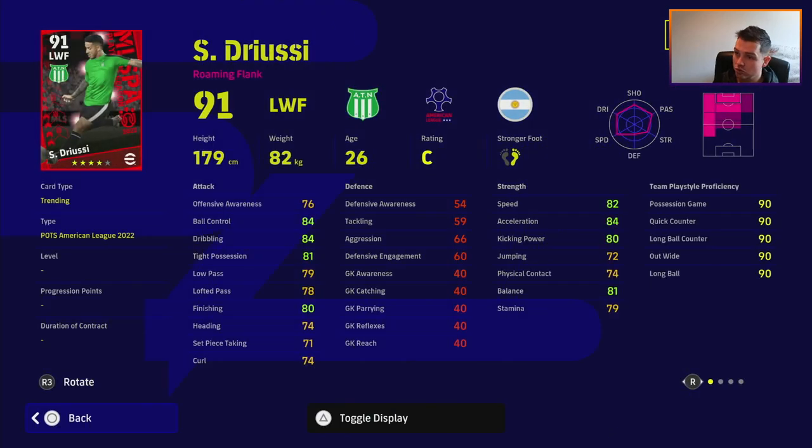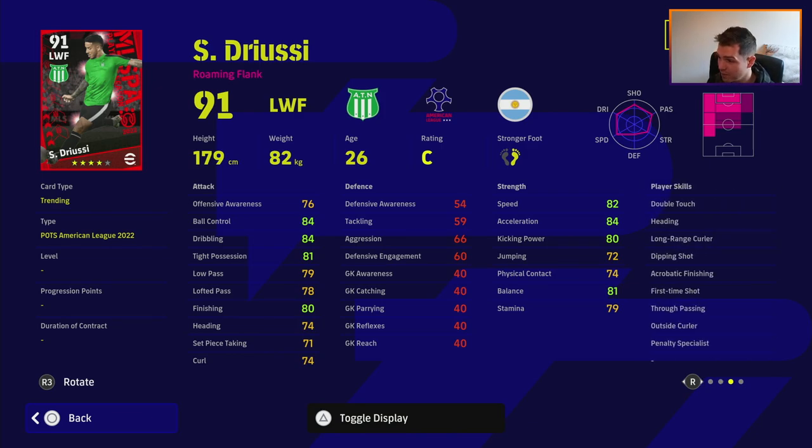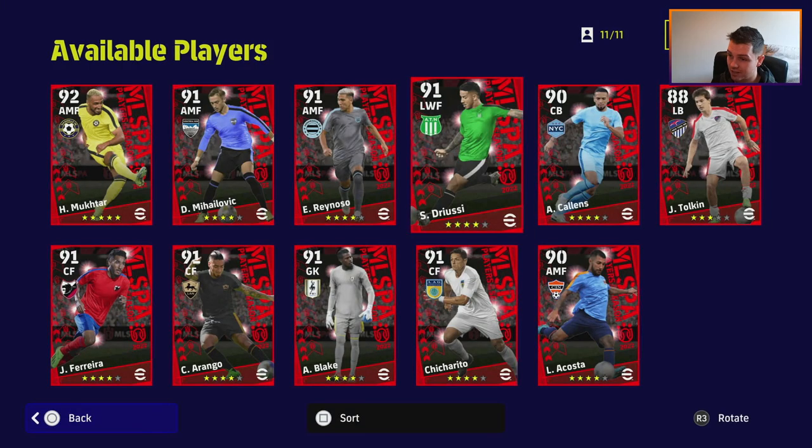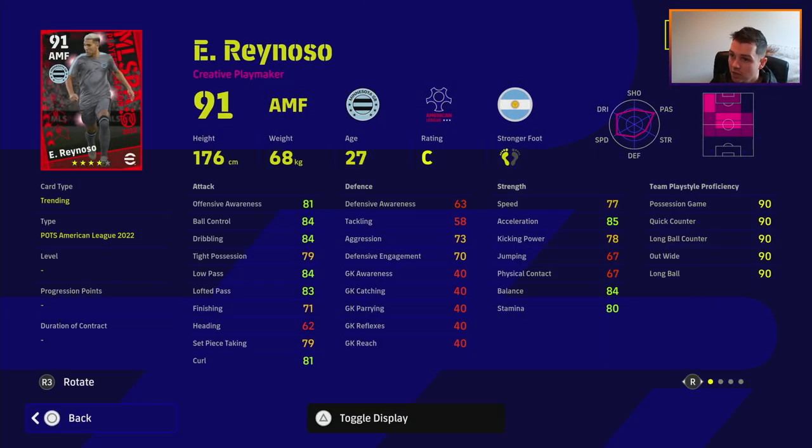We've also got Drusi — let me know in the comments if I'm pronouncing that wrong. Ball control 84, dribbling 84, 80 finishing, 84 acceleration — not bad for a left winger but not really amazing either. He also doesn't have crossing, so he can't really cross the ball in. He's too slow for an outright winger and I don't think he has enough stats to play as left mid. You could play him up front and he wouldn't be too bad, but he's a little small and his finishing lets him down compared to others in this list.